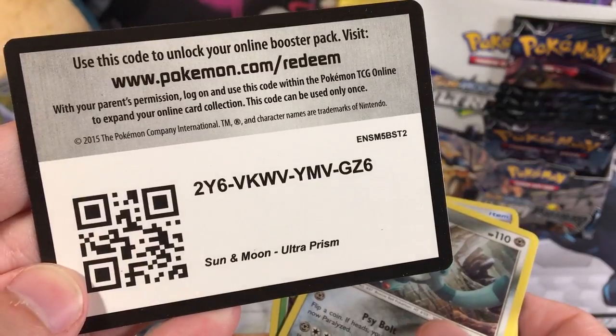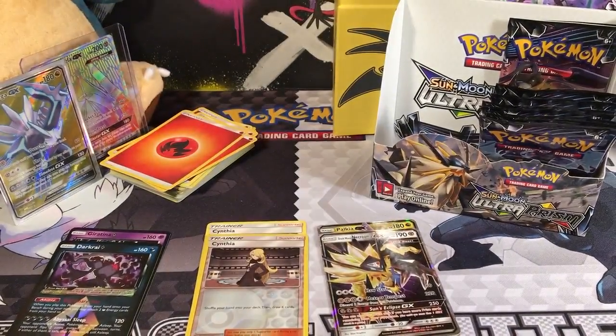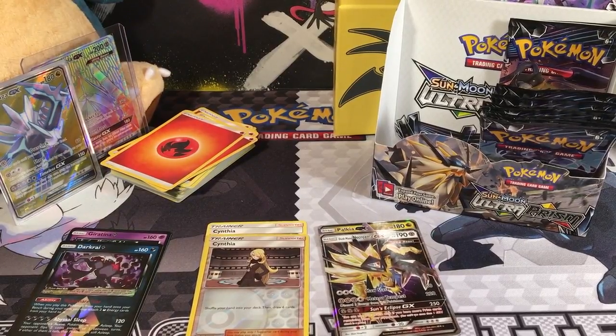So that is pretty cool guys. Share with me what you guys got in this online code. Let me know if it's any good. If you got a Fire Energy online, that would be pretty sweet. But they give you infinite Fire Energy online, so you don't have to worry about that.